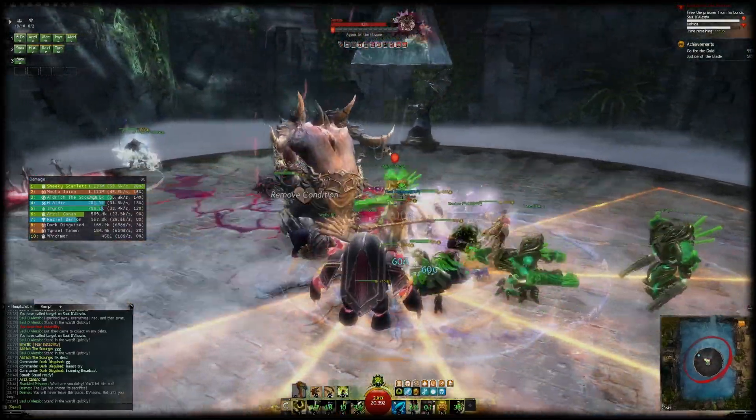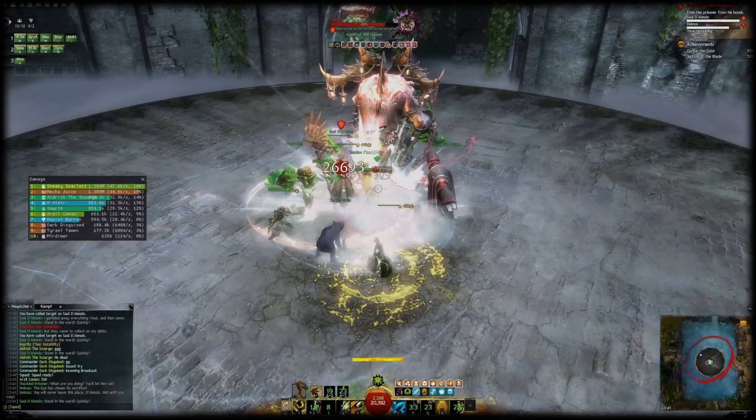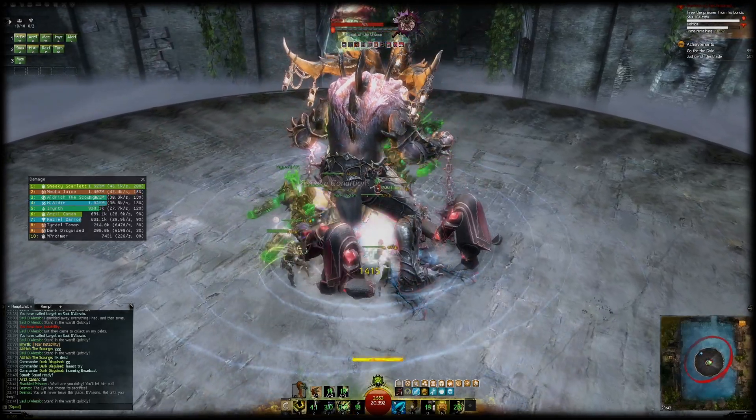Pets are the most important aspect of the class and specialization design. Soul Beast gain the ability to merge with their pack to gain a few additional abilities at the cost of not being able to swap pets in combat.